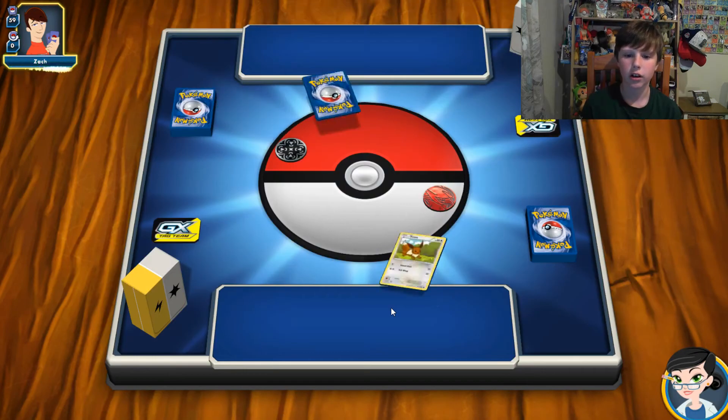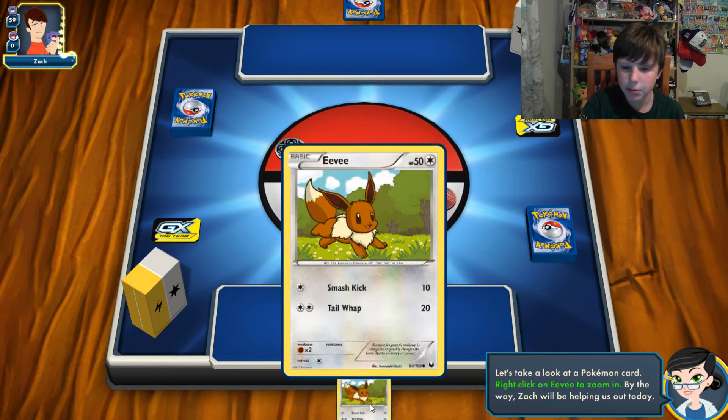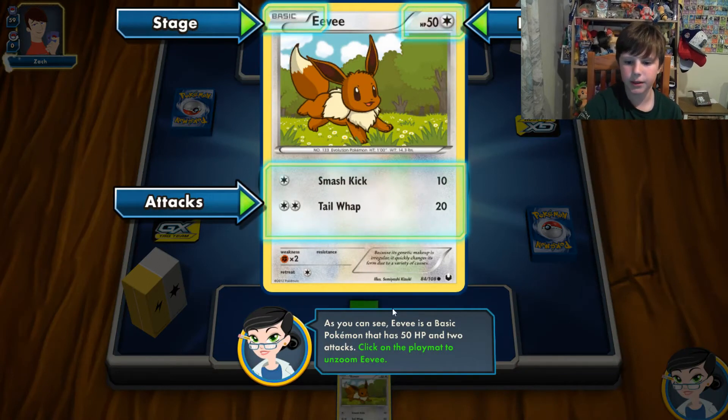Once you log in, it will automatically take you to the tutorial. Zack and this girl will take you through how to play. Here's Eevee — it's a Pokemon card. As you can see, Eevee is a basic Pokemon with 50 HP and two attacks. Energies power up the attack cost, and I'll get into the types of energies in a minute.